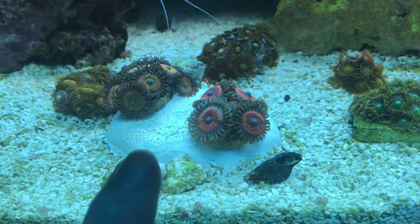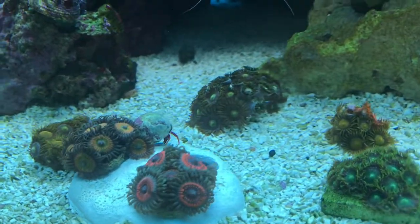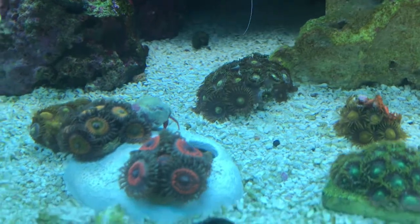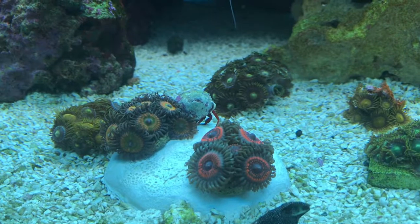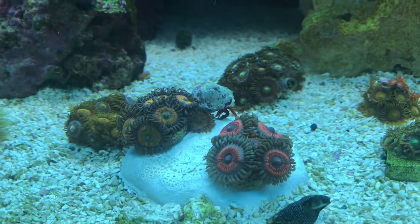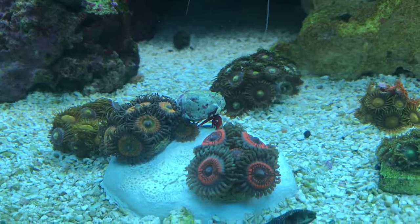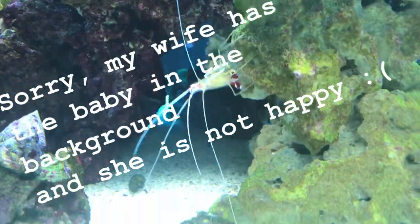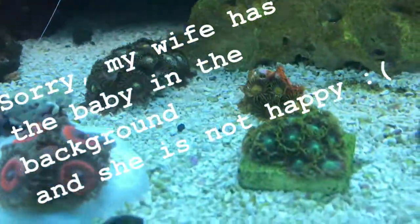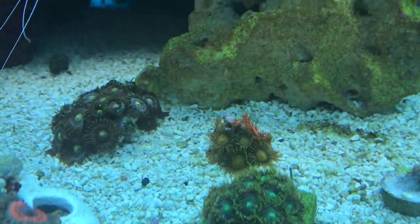I got this little thing here that holds the frag plug — it's got a third hole right there but it kind of lets it grow out and it can encrust over that. It's pretty nice, got it off Amazon — if you're interested I can put it in the description. Got a little emerald crab there who molted last night, some more blue morph, a little cleaner shrimp is kind of going to town on it. I have no idea what this is, I just got a frag.